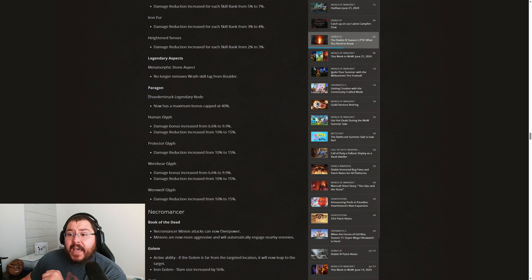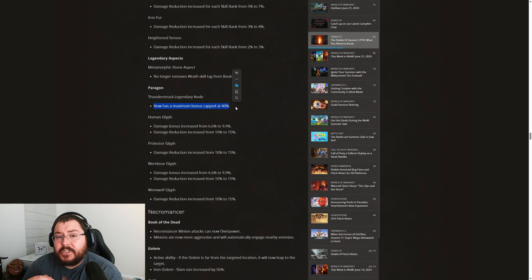Then on to our Paragon board — and this is something I did not see coming, but it's across the board for all classes. The Thunderstruck Legendary node is going to be capped down to 40%, just like our Earthen Devastation node. Unfortunately, I think this is a pretty massive nerf to the class overall. Not only are we losing the Shepherd's Aspect, but now our Storm Skills are going to be losing a massive amount of multiplicative damage. I just don't think the above mentioned damage buffs are going to be enough to make up for that loss from the Thunderstruck node.